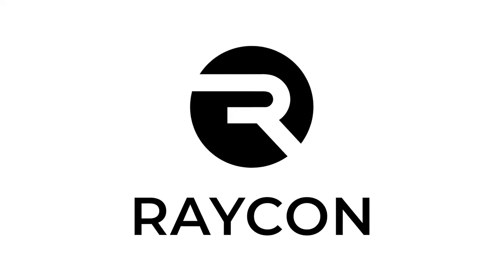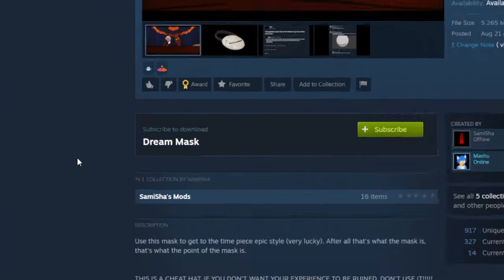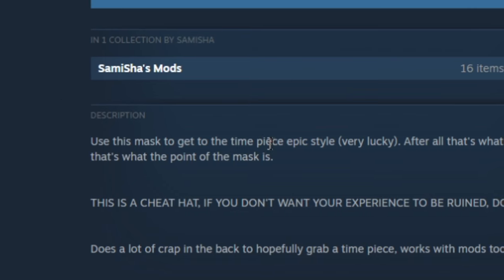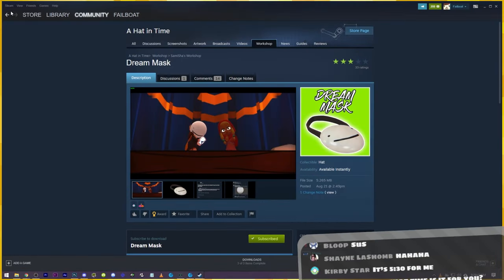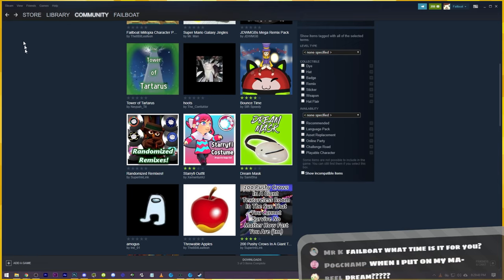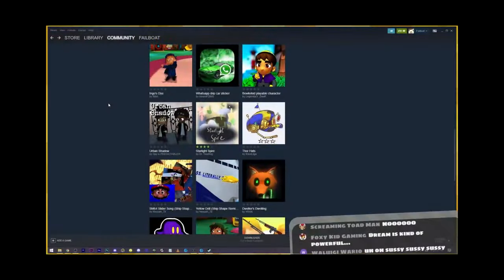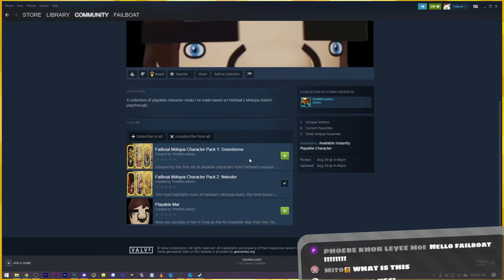This video was sponsored by Raycon. Welcome everybody to A Hat in Time mods! What is this? The dream mask — a cheat hat you use to get to the timepiece in epic style. I hate how the first two things we've opened up with are Among Us and the dream mask. I'm so sorry, I promise this isn't what the rest of the stream will be like. Wait — throwable apples? Oh, Philbo Nitopia series mods!